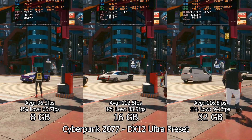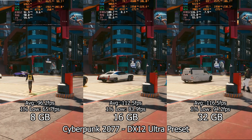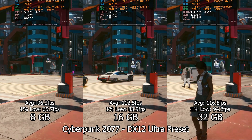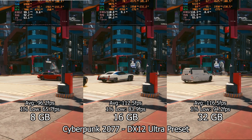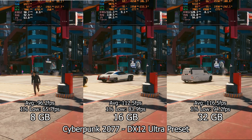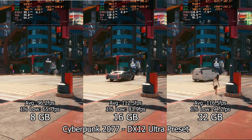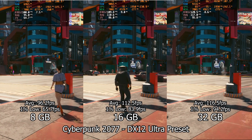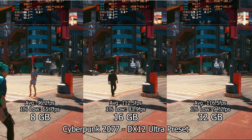If we change to the ultra quality preset, the situation changes a lot. Now the difference between 8 gigabytes and 16 gigabytes is bigger, but at the same time the 16 and 32 gigabyte results are a lot closer. What is interesting to see here is the change in 1% lows that indicate stability. As we go up in size, the 1% lows are a lot closer to the average frame rate, meaning we have a more stable configuration. If we look at the RAM usage, we will see that it is lower with only 8 gigabytes of RAM, probably the reason why the 1% lows are lower.